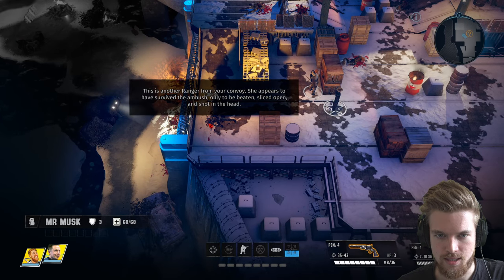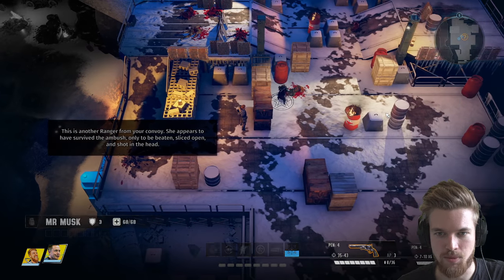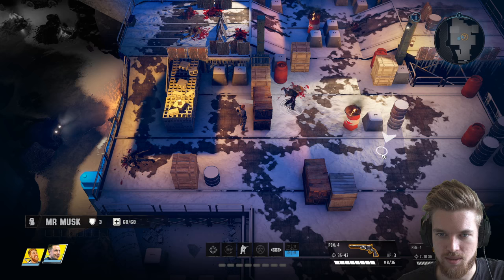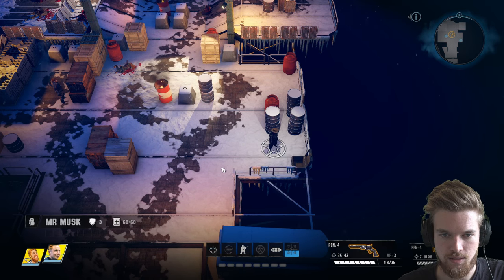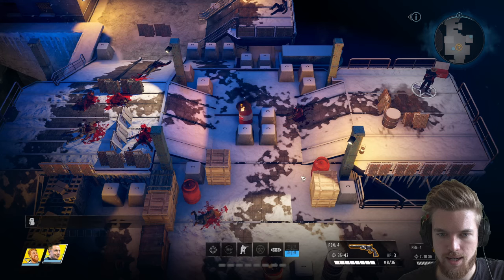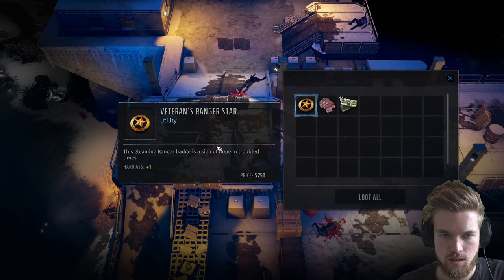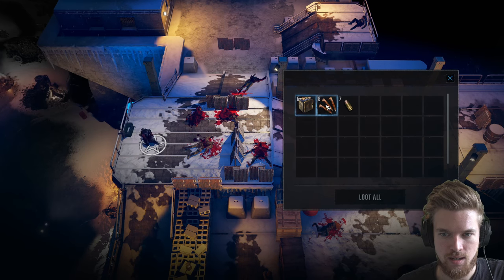Let's look around — another ranger corpse, survived the ambush only to be beaten, sliced open, and shot in the head. We loot the bodies and find an RPG called The Mangler and a rocket for it — perfect for Danny. There's another container and a first aid box with another medic kit. Actually, we got back to full health when we leveled up. We can loot the character's body separately and find a Ranger's Star from that, along with energy cells.